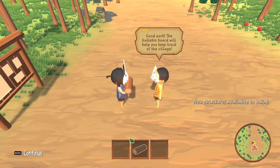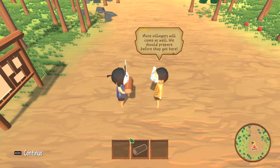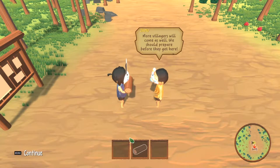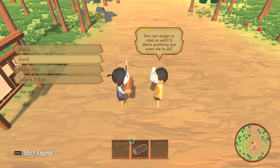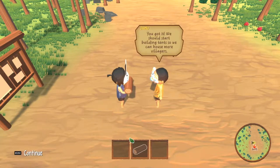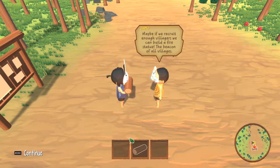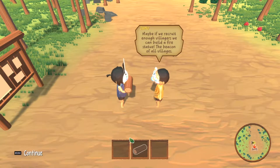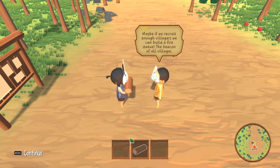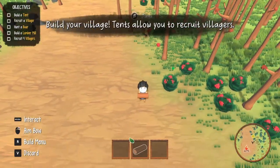Good work. The bulletin board will help us keep track of the village — more villagers will come as well to prepare. Okay, I can assign you guys. Let's assign you to pick the berries. We should start building tents so you can get more villagers. Maybe if we recruit enough villagers we can build a fire statue — the beacon of all villages. Let's get to work. Yeah, you get those berries that dropped on the ground.